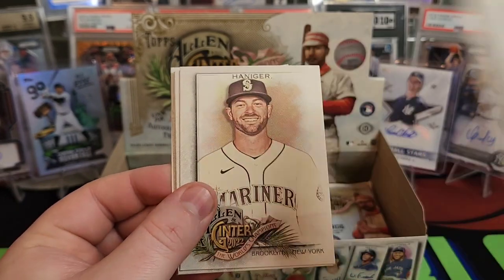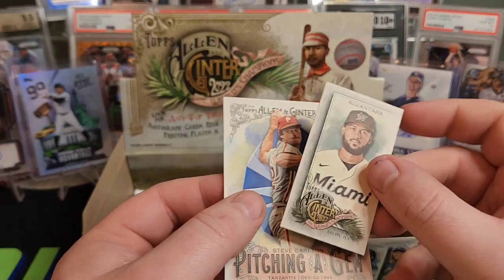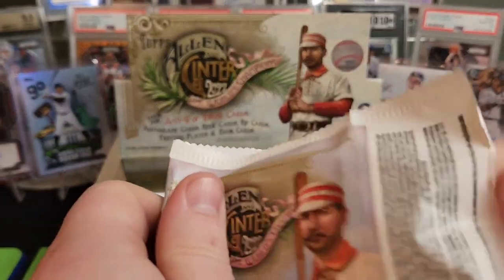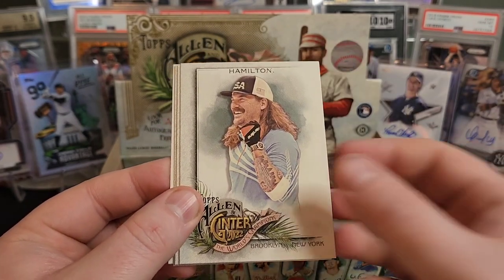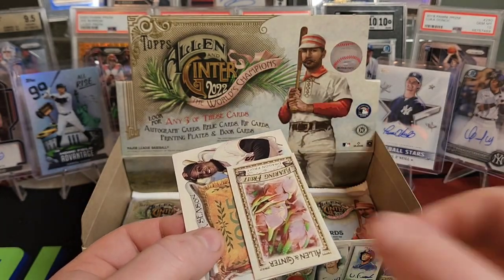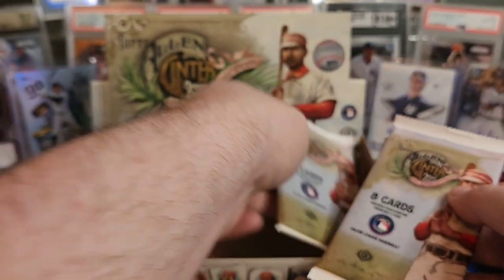Carlos Correa, Jose Siri rookie, Mitch Haniger, Edgar Martinez, Ernie Clement rookie, Eric Hosmer. And we have Sandy Alcantara and a Steve Carlton Pitching a Gem. We have four packs left and three of them better have hits. Luis Castillo, Joey Votto, Ryne Sandberg, Matt Hamilton — a lot of curlers, that's a third curler. Clayton Kershaw, Jeimer Candelario, Dragon Fruit, and a 1965 NL MVP Willie Mays.